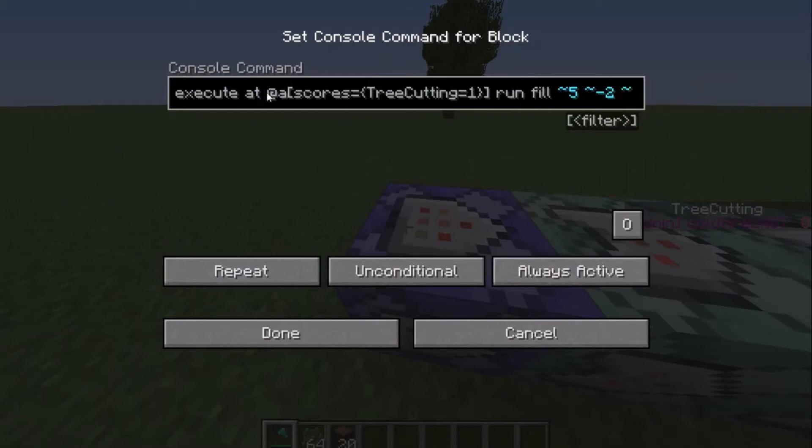Over here you do execute at @a, and then scores equal tree cutting equal one — this means that whenever you get a score of one on tree cutting, it will run this: run fill. And then I did five; you can change it to be shorter so it doesn't destroy two trees if they're super close to each other.